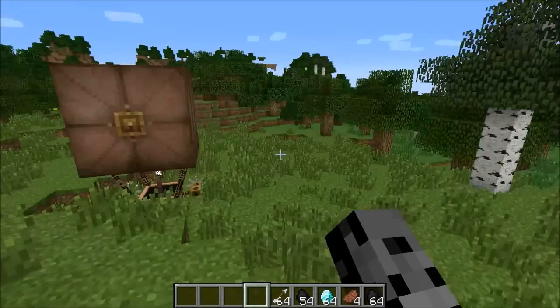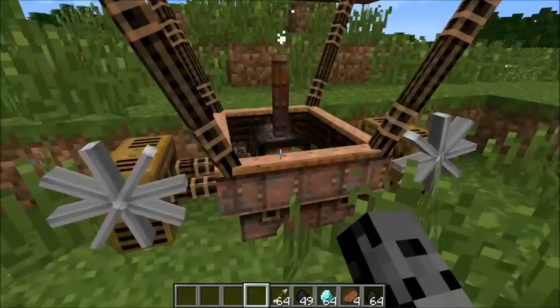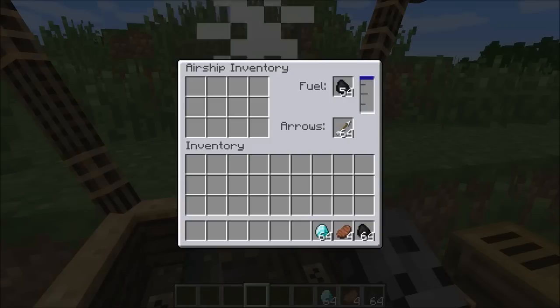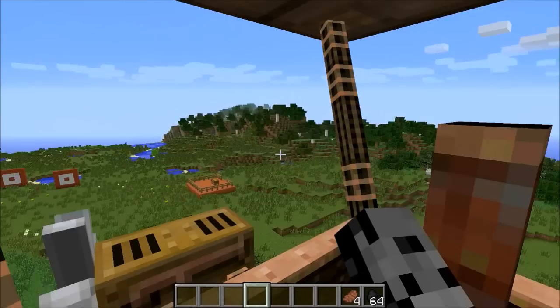All right guys, before we get back into the ship, I want to show you exactly how everything works. We kind of got distracted because a pirate attacked us, which was awesome, and I just went right into battle mode. But to actually use this, what you're gonna need to do is fuel it — you can do that with coal by right-clicking it. You can see it's going to the ship. Or you can go into it first, hit R, and the interface opens. This is where your arrows go, plus the airship has its own inventory — how amazing is that?